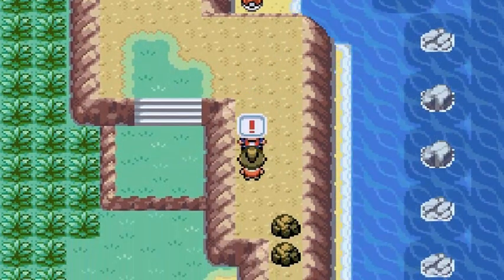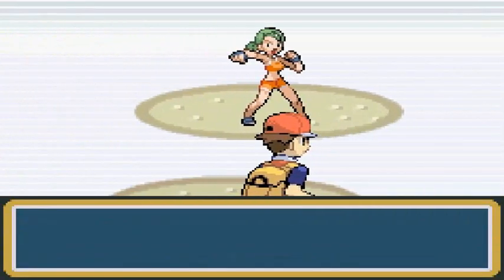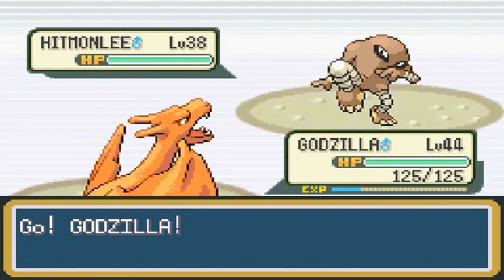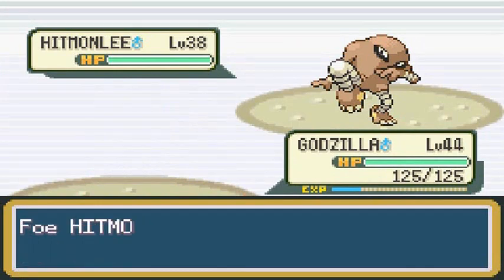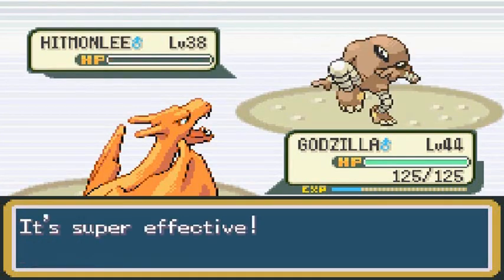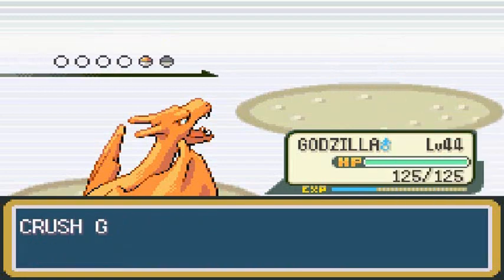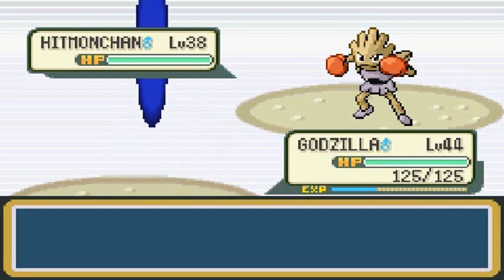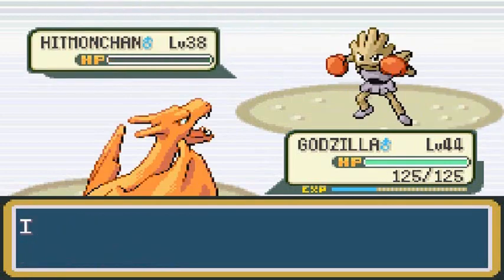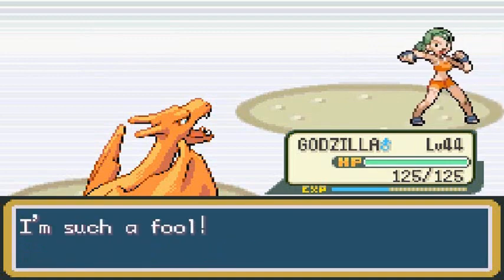Let's go ahead and battle this trainer. Tanya would like to battle, and she's coming out with her Hitmonlee. I'm coming out with Godzilla — Fly Attack! Mind Reader — what does that do? Seriously, what does Mind Reader do? Fly Attack for the win — yeah, buddy! We're kicking butt here. She's coming out with a Hitmonchan. Eventually we're gonna get to see Hitmontop and stuff. Fly Attack again — Fly Attack for the win! My Pokemon are kicking ass. What about yours, guys?